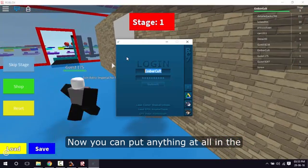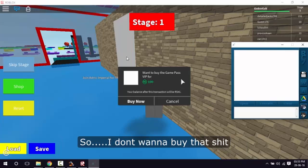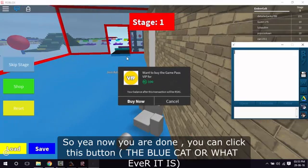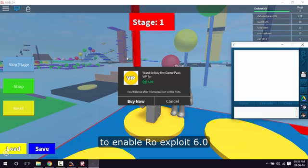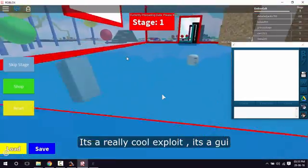Now you can put anything at all in the login and password fields — it doesn't matter what you put. Once you're in, you can click this button to enable Quick Exploit 6.0. It's a really cool exploit with a GUI.